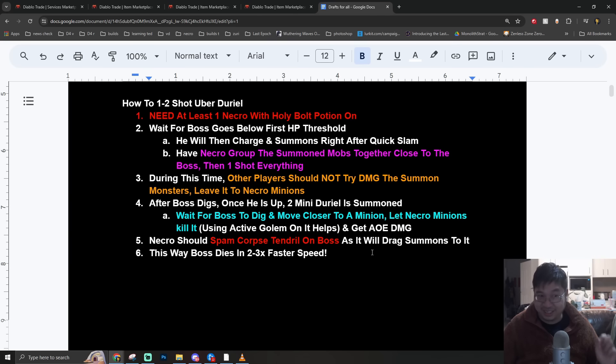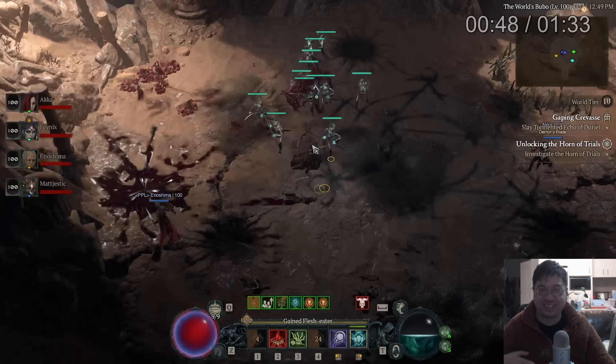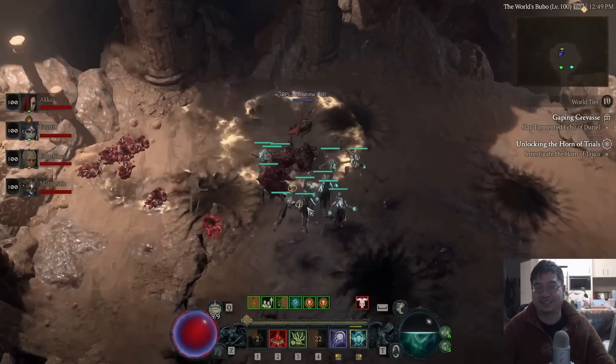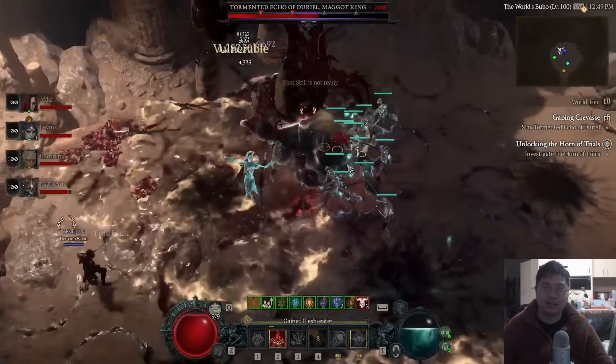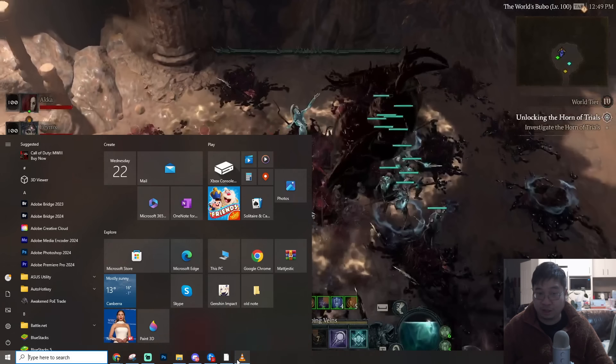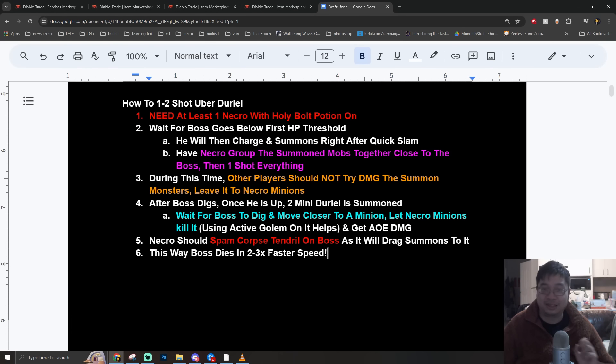The notes are much more detailed to help you learn ways to kill uber Duriel fast. Even if you don't have the strongest Necromancer, one Necromancer can solo carry this with four players - this was a quick demonstration with a team of Necromancers. Even with one Necromancer this can still work as long as the rest of the team stops killing the monsters Duriel summons and leaves them for the Necromancer's minions. That is enough, combined with a holy ball potion, to one-shot Duriel for a much faster run.